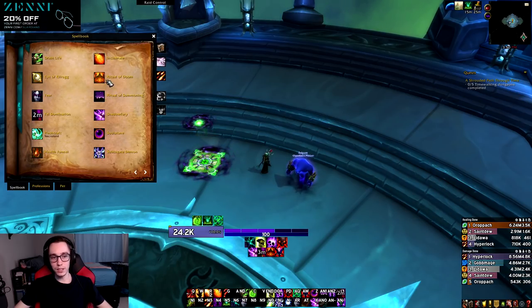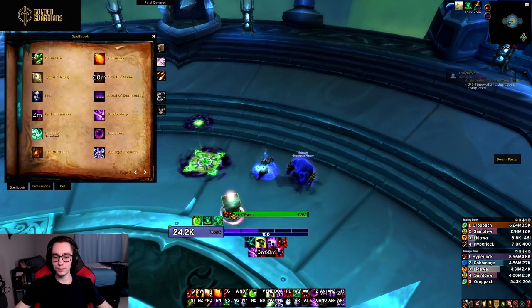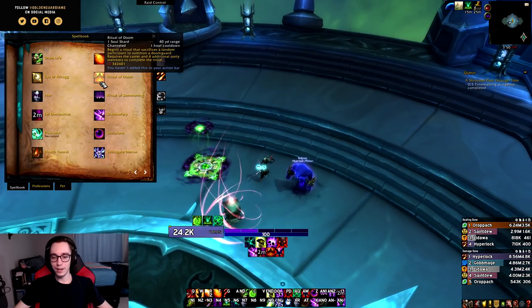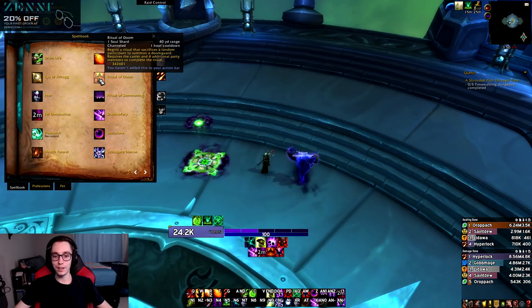The last ability added is Ritual of Doom, and at this point I'm fairly convinced that this is Blizzard trolling. It summons a Doomguard that you can control, but it kills someone in the process and has a one-hour cooldown. I don't think this should be in the game at all — it's either going to be useless or overtuned, and for mythic raiding specifically a one-hour cooldown makes absolutely no sense.